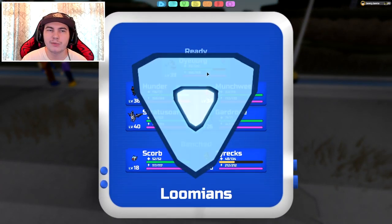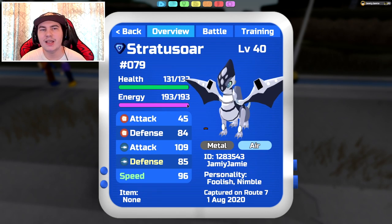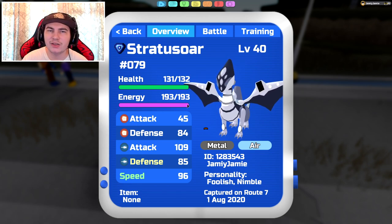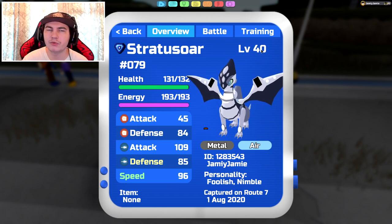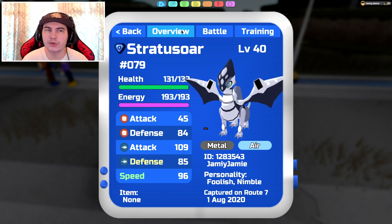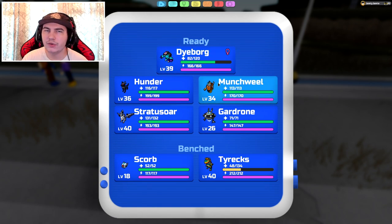When I was evolving mine, I leveled my Wimpor all the way up to level 40, and then I needed to run around in circles to get my friendship up even more. Once my friendship was maxed, I couldn't actually level it up anymore so I couldn't evolve it — I had to trade someone for a Power Fruit because I didn't have any left. So basically, if you're going to get Stratosaur, I would say either don't level up your Wimpor too much, or leave it at level 39 so you can level it up one more time when it has maxed friendship.